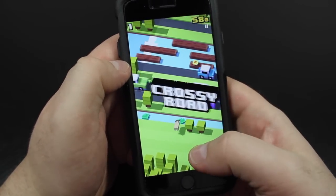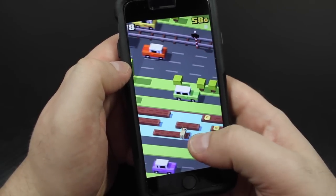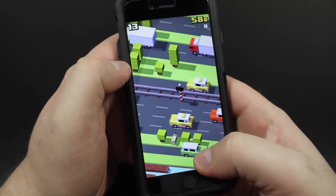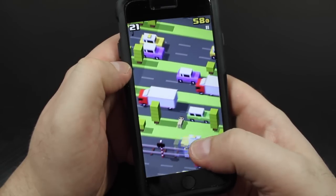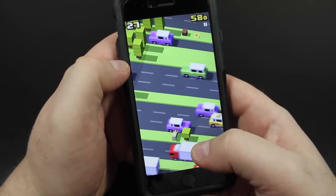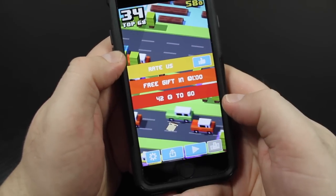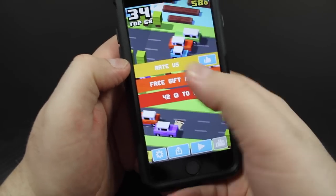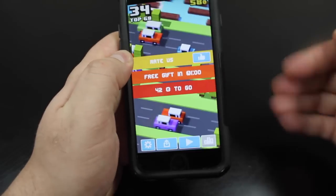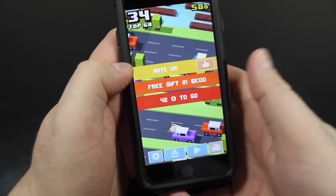I'll go ahead and play this guy right away. As you can see, this is sort of like the original background, so not all of them will have brand new backgrounds, but I know some of them will. So I'm doing pretty good so far. Oh there we go — so of course you've got the infamous rate us screen. It tells me when my next free gift is and how many coins I need to get another character, because each character is 100 points to pull the lever on the gumball machine.